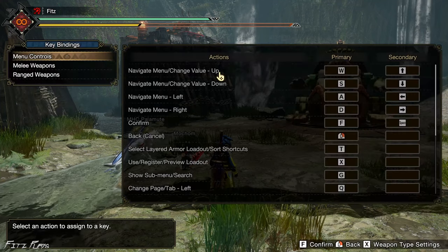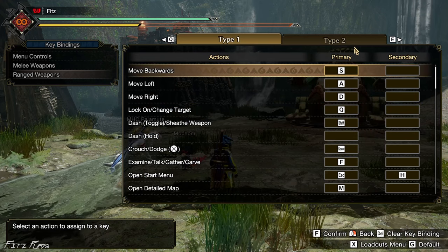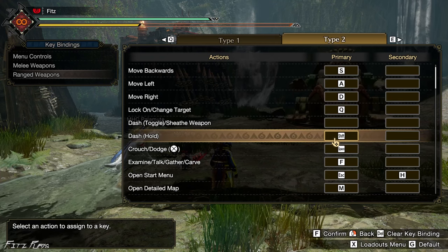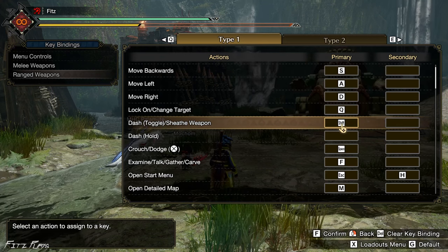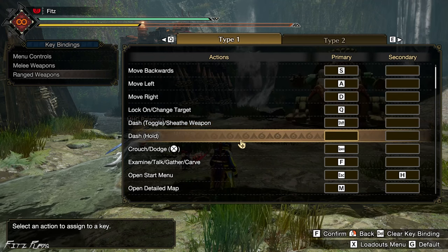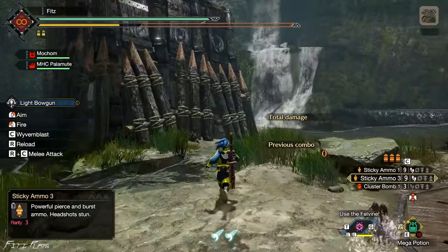The next setting is under Options, Controls, then Key Bindings: Range Weapons. It's the Dash setting. The default is Type 2, which is Dash Hold. I don't want to hold the Shift key, so I change it to Toggle. You can also use the Shift key to sheath your weapon or use the item key. I use it to toggle running: press Shift to run, press Shift again to stop.